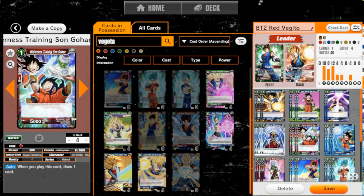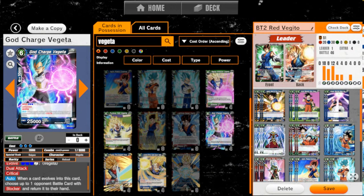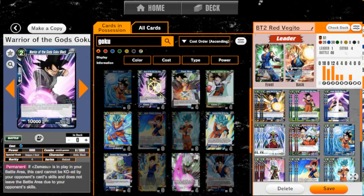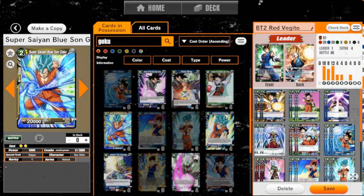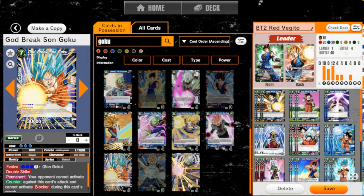Maybe we should use God Charge Vegeta — it's a five drop evolution. You can return a battle card with Blocker to the hand. And what about Goku? That's Goku Black — that's Yellow. So there aren't any more small Gokus. There is this one: your opponent cannot activate counter against this card's attack and cannot activate Blocker either. But for a seven drop, that's kind of expensive.